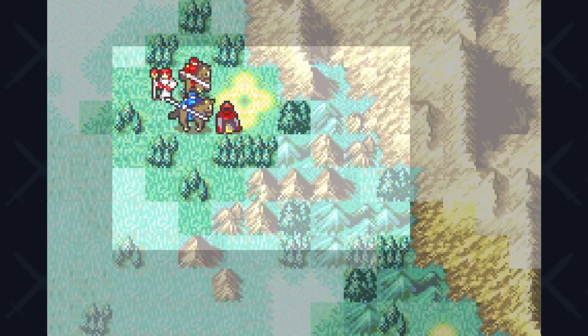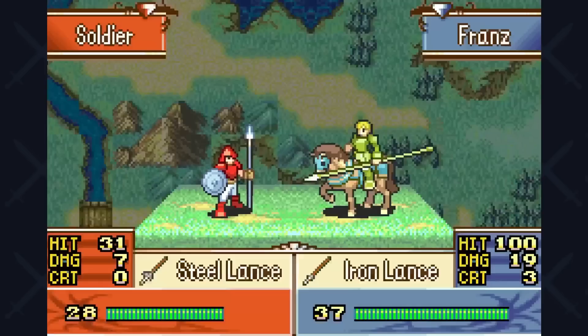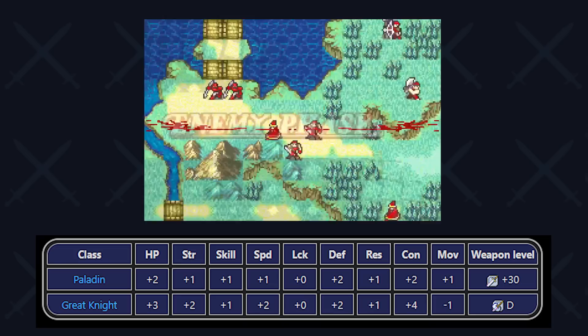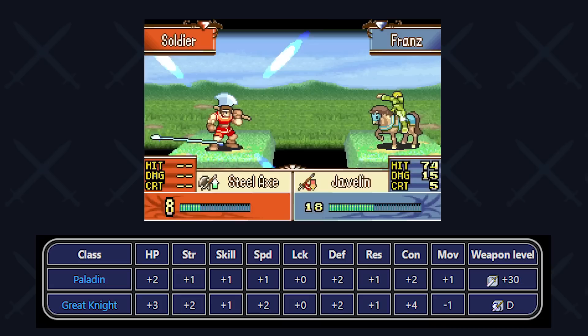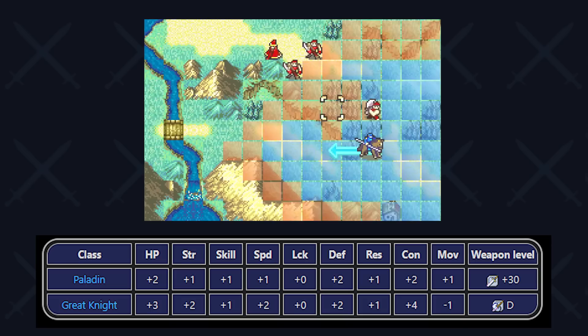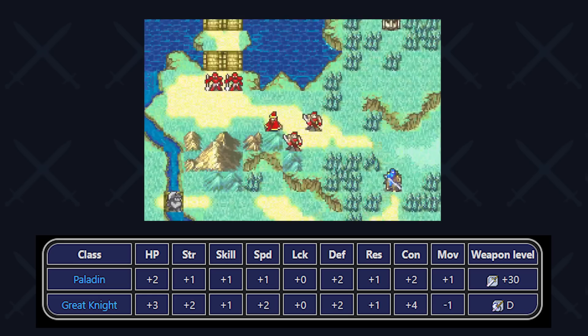Moving on, the next chapter is chapter 7 where we get the Nightcrest by defeating Murray. Right after, we'll be able to promote into either the Great Knight or the Paladin. When it comes to Paladin vs Great Knight, both classes have their upside. At first glance, the Great Knight seems like a great option — you get one more point in HP, strength, and speed than the Paladin, while getting access to axes, which lets you dominate the weapon triangle, plus two more points in constitution. However, there's one glaring stat that puts all the Great Knight's advantages to shame — movement. Going Great Knight drops your movement to 6, while the Paladin raises it to 8.